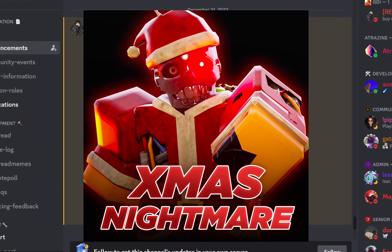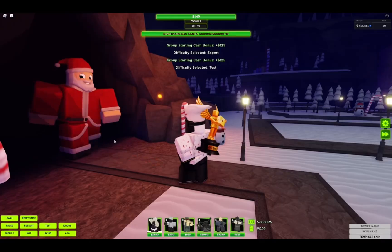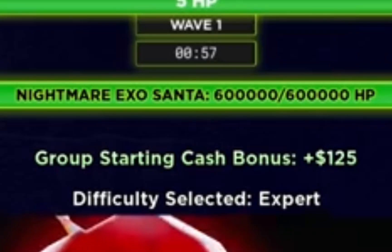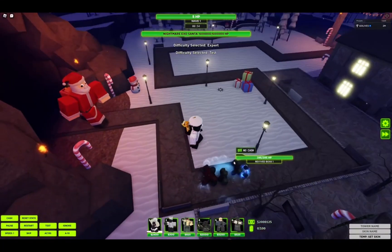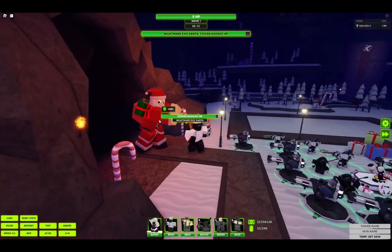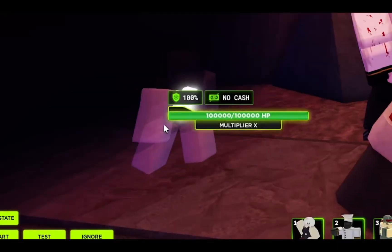The Christmas Nightmare mode is coming into the game, and John has released a new YouTube video talking about this Xmas Nightmare event. Exocenter will have 600,000 health instead of the normal 420,000 health, and will also have a new ability. This ability will be similar to what the Grenadier does — it throws down a present and a bunch of enemies spawn.